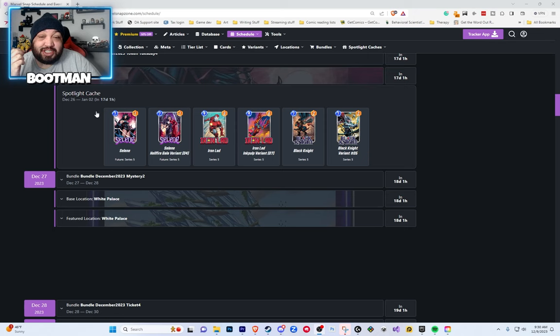Marvel Snap Zone has a full schedule over there, and this looks like a pretty good week. Iron Lad's a great card, and I personally think Selene's going to be great too. So if you want Black Knight, I do share my final thoughts on Black Knight decks at the end of this video, but I did want you all to know that Black Knight is coming up — if you don't have this card, you can get it pretty soon.